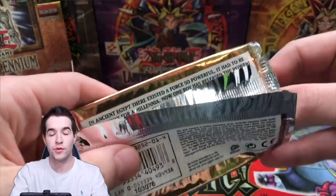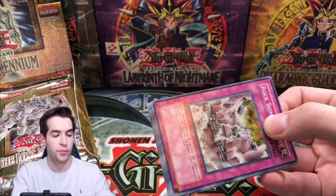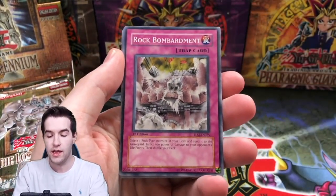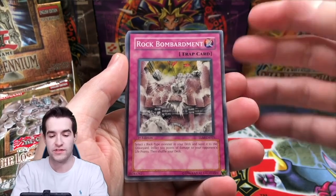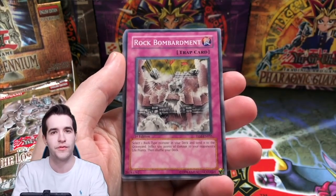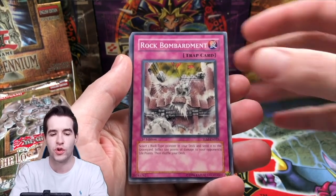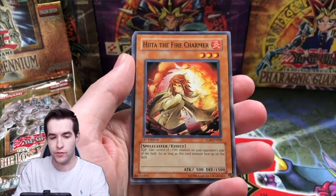Obviously the goal for the ultra rare, which are 1 in 24 per box, is actually kind of weird because they're actually harder to pull than ultimate rares. We would like the Ancient Gear Golem obviously and the ultimate rares. We want the Ancient Gear Golem, the Flame Wingman, Thunder Giant, Wing Kuriboh, and Brain Control is alright. We wouldn't mind Reshef either. Those are pretty cool.